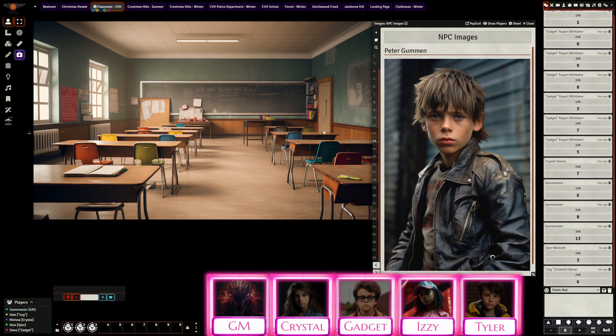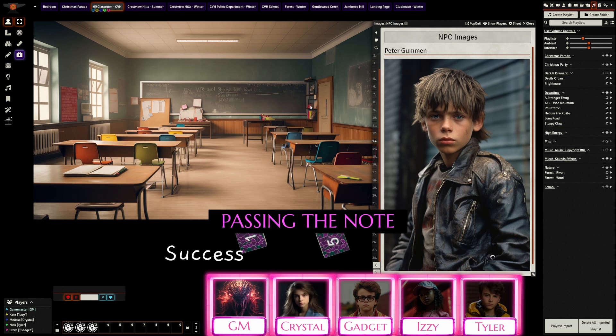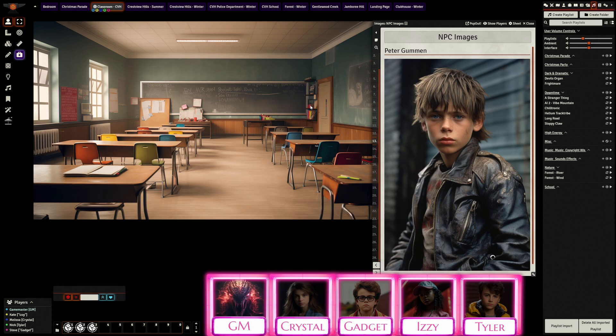Izzy plans to pass the note back to Peter. The GM calls for a sleight of hand test — Izzy has the Dexterous trait so it's with advantage. She successfully gets him the note, but as she's pulling her hand back and spinning around in her chair, it caught the gaze of the teacher. Crystal quickly interrupts — she raises her hand and says 'I have to go to the bathroom,' hoping to divert the teacher's attention.